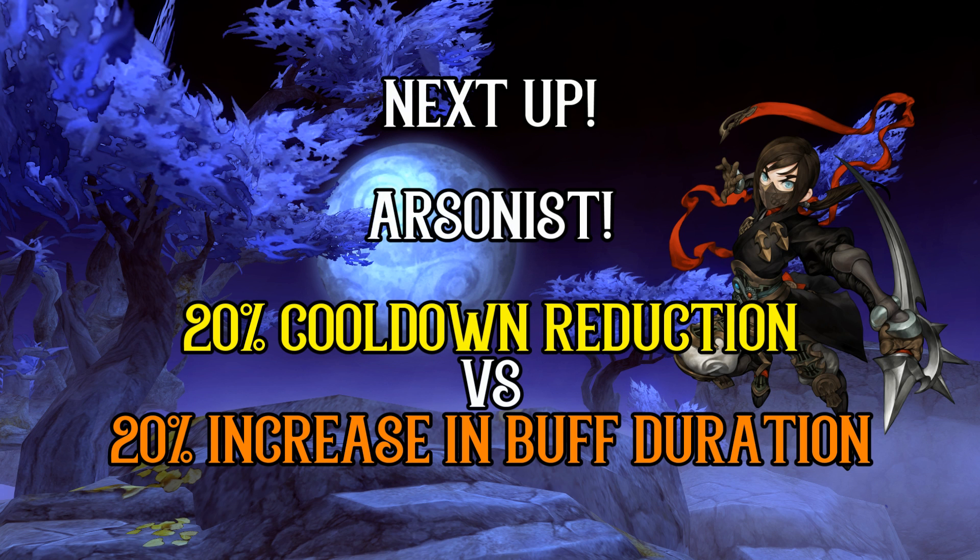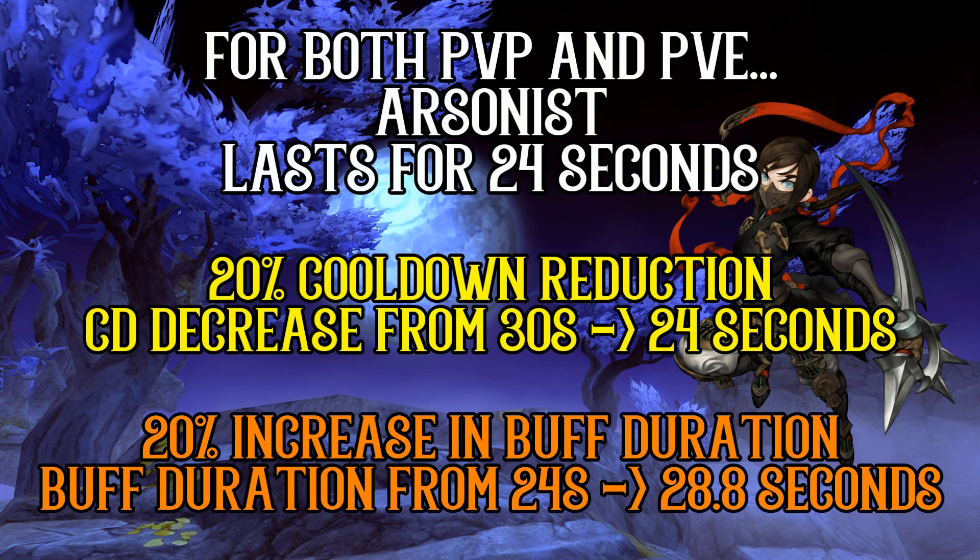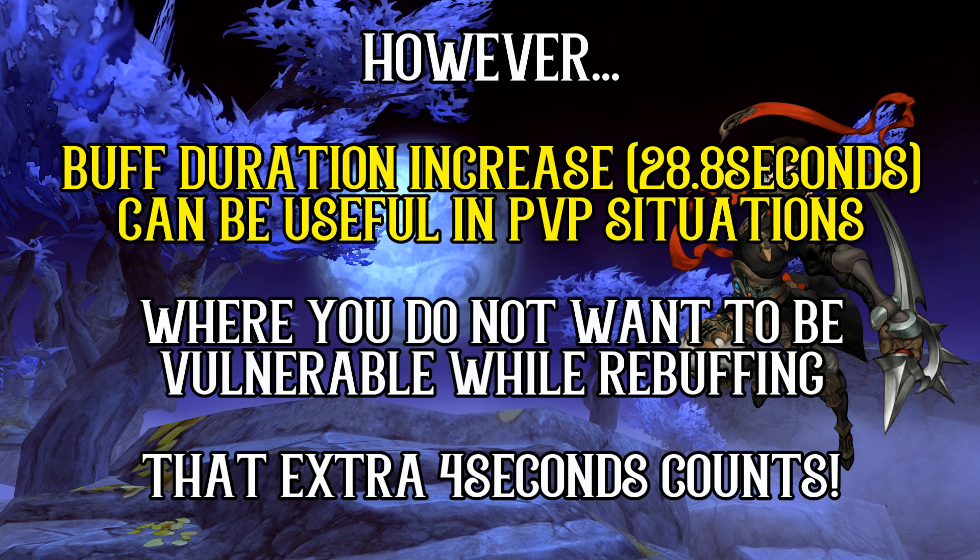With that we'll be moving on to the Ripper skills, starting with Arsonist — the buff that gives you increased fire elemental attack. For both PvP and PvE, this skill plate option is straightforward since the cooldown time and duration is the same in both modes. The skill plate options available are the 20% cooldown reduction and 20% increase in buff duration. The 20% cooldown reduction brings cooldown to 24 seconds down from 30 seconds, while the 20% increase in buff duration only brings the buff duration to 28.8 seconds — meaning a 1.2 second downtime if you went for the buff duration plate. The buff duration plate would only be better if you know you can kill your target within 28.8 seconds, since the 20% cooldown reduction plate requires rebuffing at 24 seconds. This is probably more applicable in PvP since rebuffing moments are moments where you will be vulnerable.